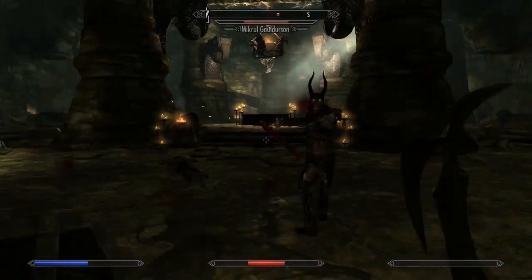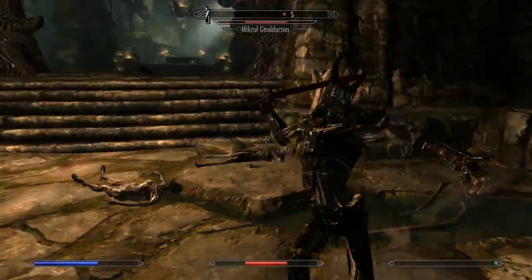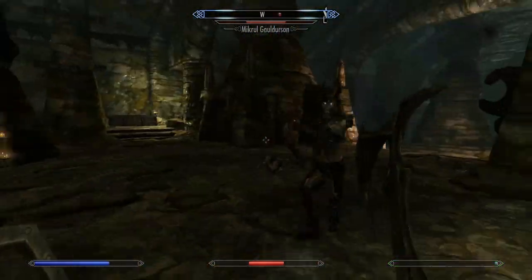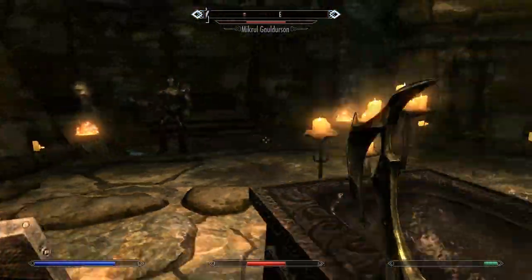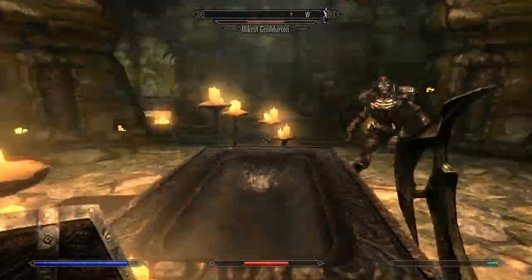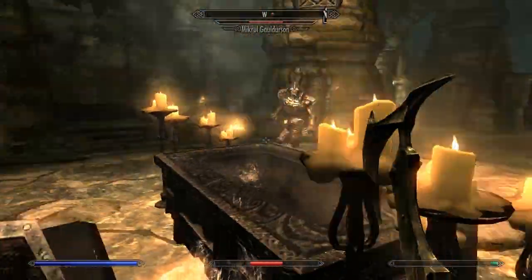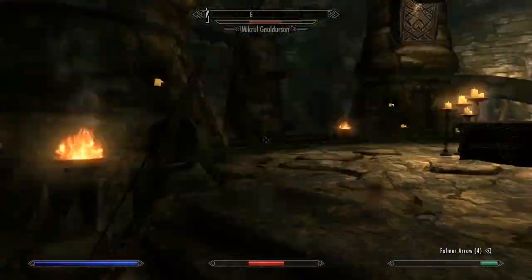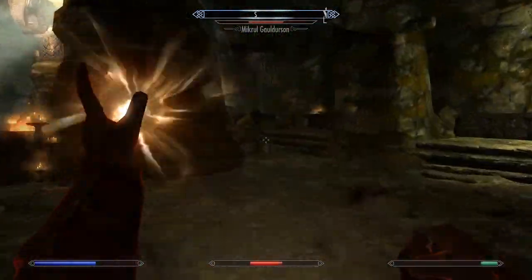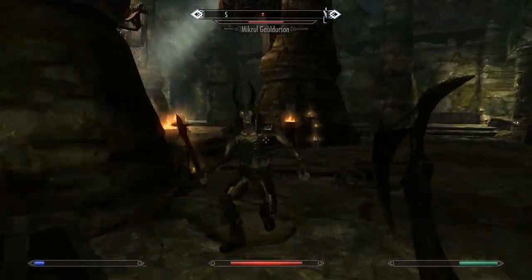Now I'm trying to shield bash him and going in for one or two strikes, also using my shout and then striking him one or two times. The pillars and this table in the middle are really good to use to get some space between you and Mikrul Gauldurson, which is his name. You just kind of walk around while you wait to get enough stamina to do a shield bash, then go in for the shield dash and use strikes. Using arrows isn't that smart — I tried doing it but he will just catch up with you and hit you.